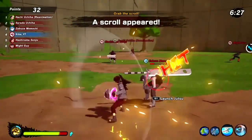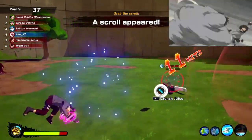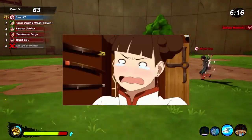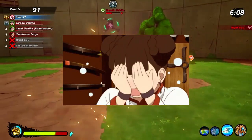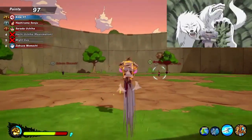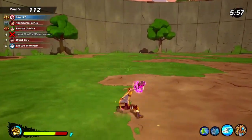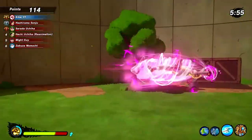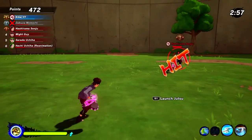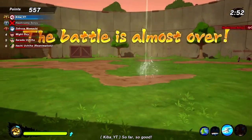You got Kiba's move right here — something we've been waiting for. We don't really need DLC; it's right here in front of you. Fang over Fang, or Passing Fang — here it is. Let me know what you guys think. Did you like it? Does it look like Fang over Fang? Do you like Kiba? Let me know in the comment section. Just triangle it out — that's all you gotta do. Repeat. Or you hit the shadow clone — that's gonna be your Akamaru — then boom, you hit level 3, and that is your Fang over Fang.